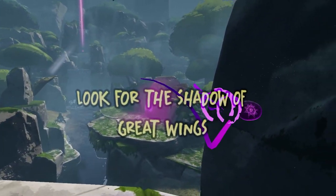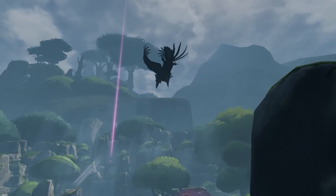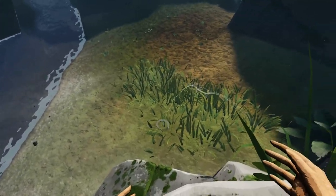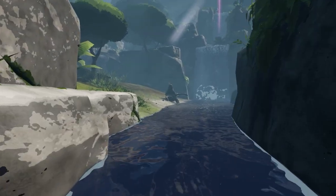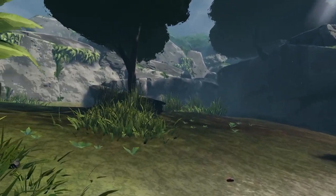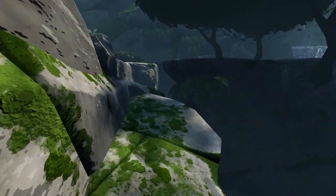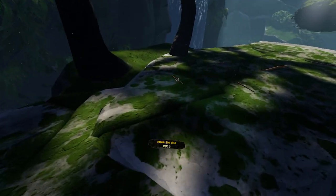Here's the second singing stone — I'll climb up and release this one too. The stone says: 'Look for the shadow of great wings' — we know who that's talking about. She's going all the way up there, and that looks like the third stone. I'm grabbing all the wood I can on the way up. There's another tip up here with more wood.